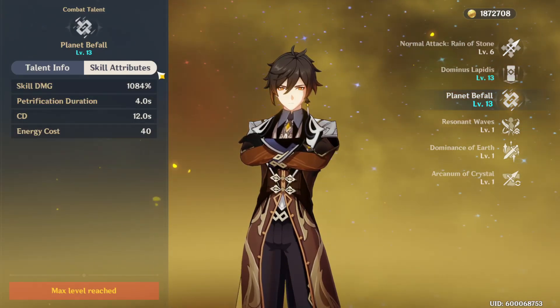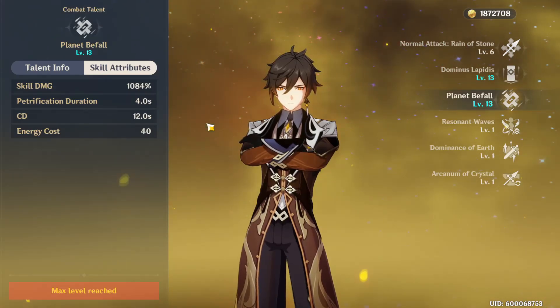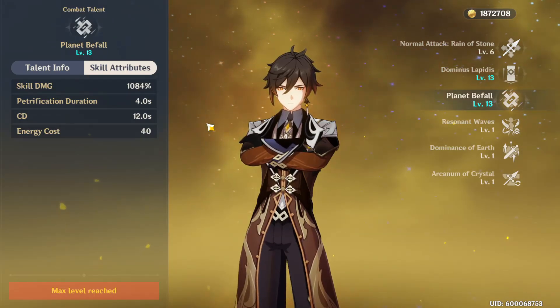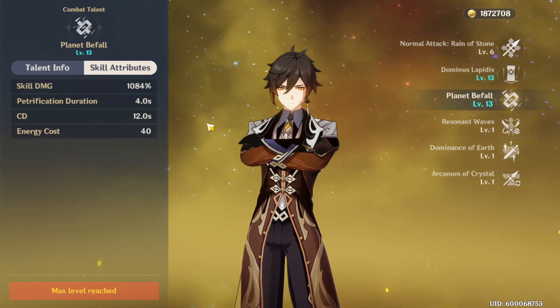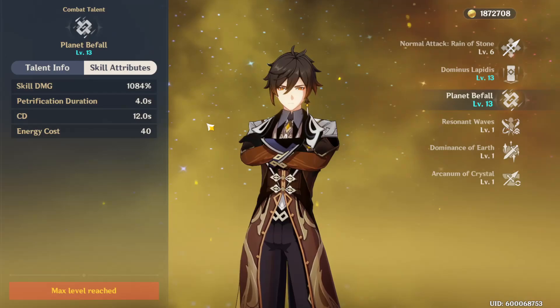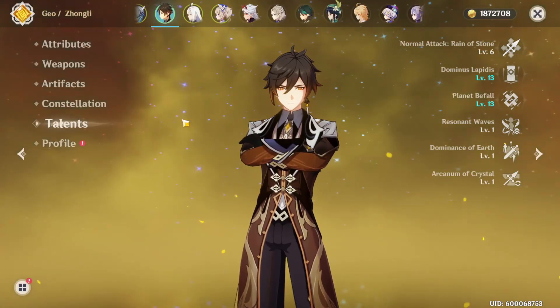His ultimate can also petrify. The really big enemies that you're trying to wombo combo — he can petrify them. Or even smaller enemies he can petrify, and then you can combo with Xiao or whoever else you want. Super low energy cost.